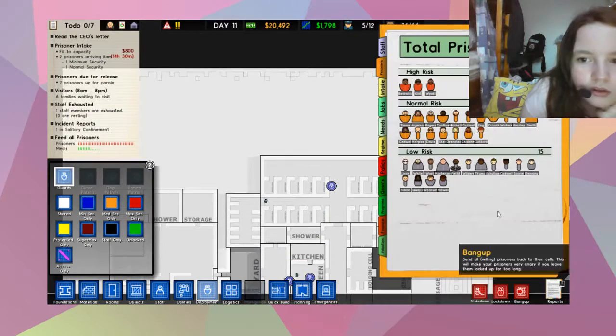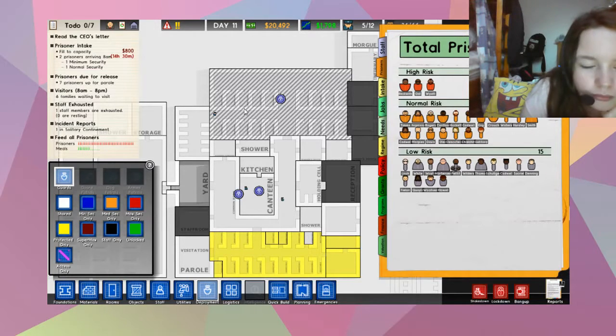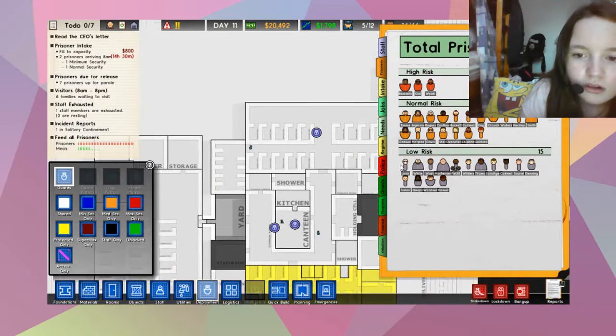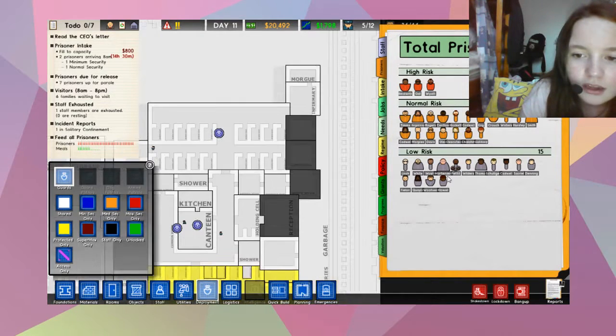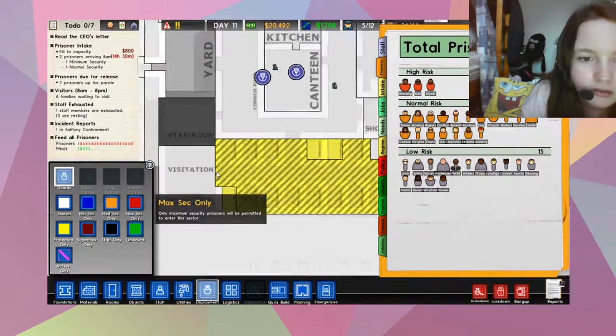Is there more? Yeah, there's more — normal, there's more, more, less low risk. There's one, two, three, four, five, six, seven, eight, nine, ten, eleven — there's fifteen and there's eighteen. How many cells have we got?